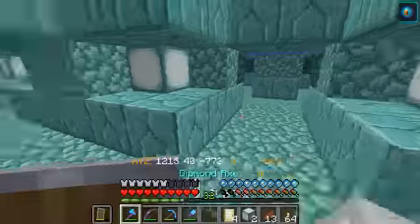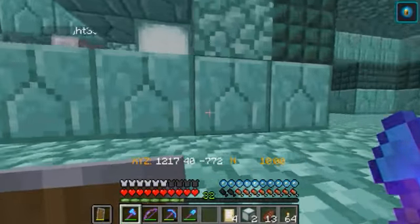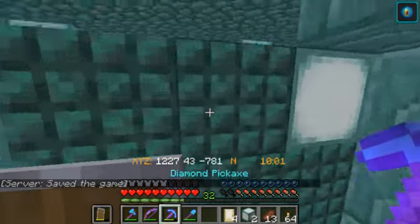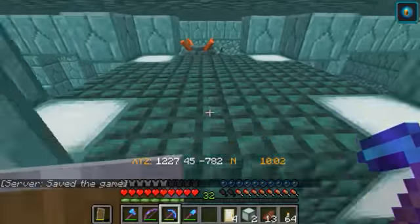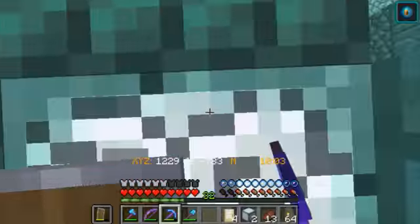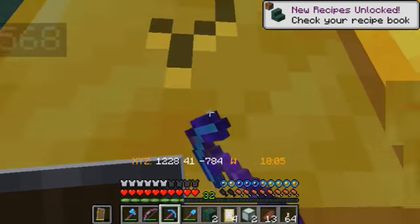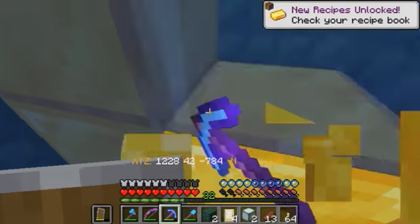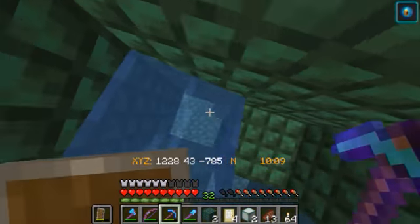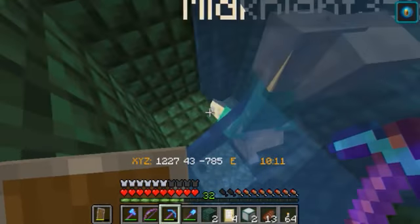Our objective is to find the room with the gold. Oh, found it, never mind — right up here. Okay, if I can swim — it's in here, eight blocks. Once we have a gold farm this will be completely obsolete, but hey.